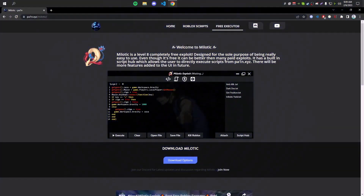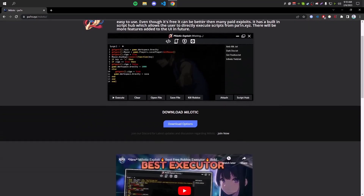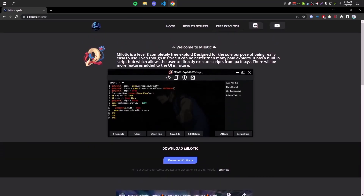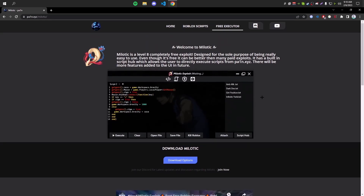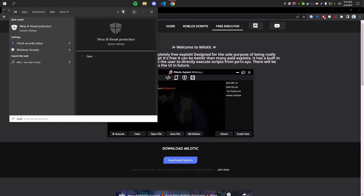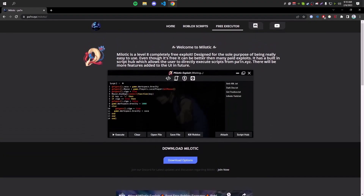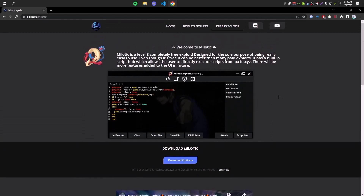By the way, if you don't already have an executor, I recommend Milotic. It's actually one of the best free executors out there — really easy to download and use. It also has a script hub which makes it really powerful. To download it, you first have to disable your real-time protection and all antiviruses, because Windows doesn't recognize the executor and thinks it's a virus, but it's not.